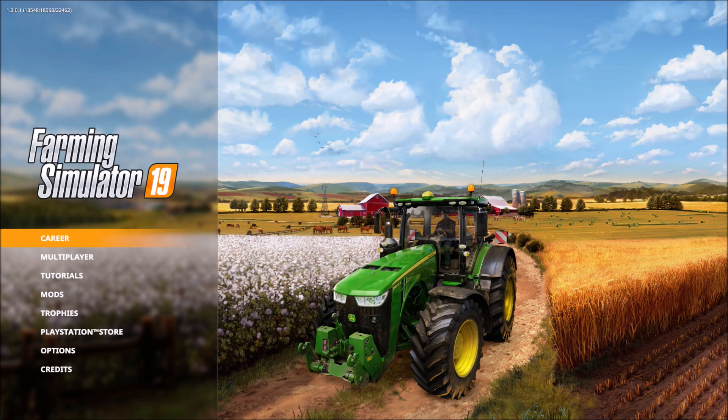Adding mods to Farming Simulator 19 is actually pretty simple. I only know how to do this on PS4, but I'm assuming it's just as simple on Xbox and PC — probably even easier on PC. You don't need a flash drive or any other craziness. All you have to do is come down to the section that says Mods.